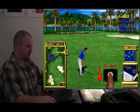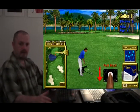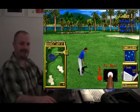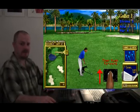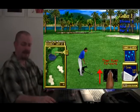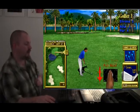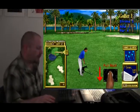Now, the clubs. Putter, sand wedge, wedge, nine iron, seven, eight, six, five, four, three, two iron, wood five, wood three, and then a driver — which is also wood. That list was from most minuscule, minor, and incapable to most capable and potent.